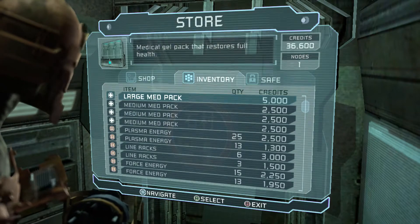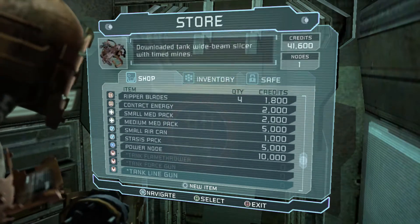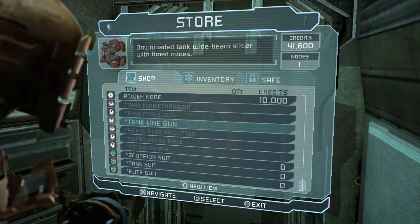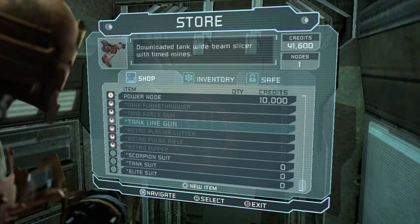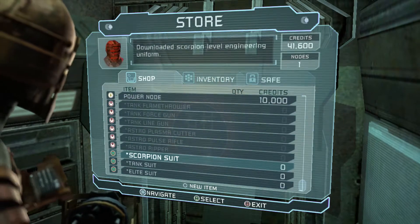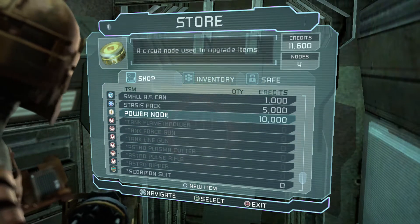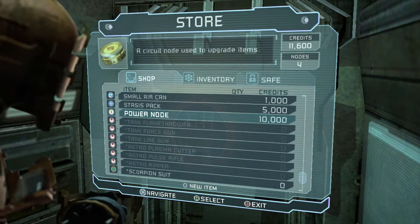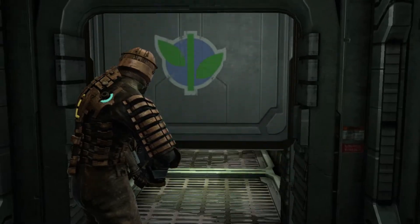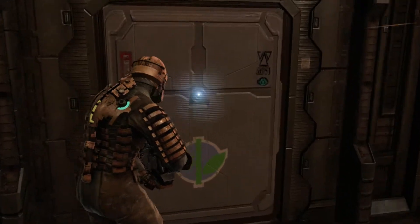Do I want the large med pack? Nope, I'm going to sell it. Now I think we'll be able to make the... wow, I have a lot of DLC for this game — why do I have DLC for this game? I think these actually have some stat boosts, but I can't buy them. Oh, that's because I have full weapon inventory. The Scorpion Suit is cheating — 60% damage reduction. I think we'll be able to make up enough credits by the time we get the next suit. The next suit isn't at the beginning of the level; it's somewhere in the middle, so you have a bit of free reign.